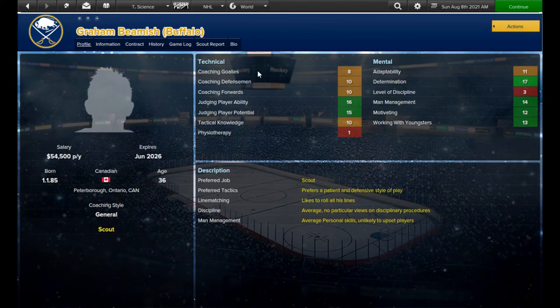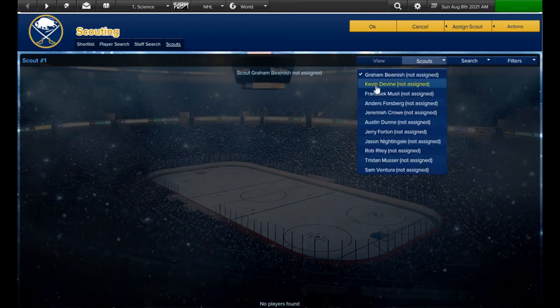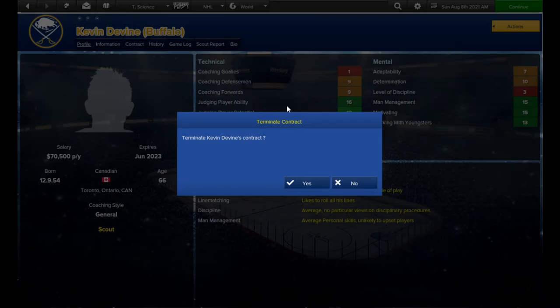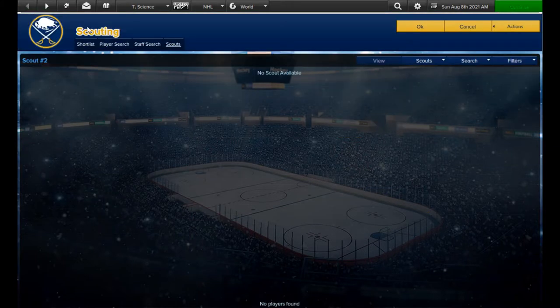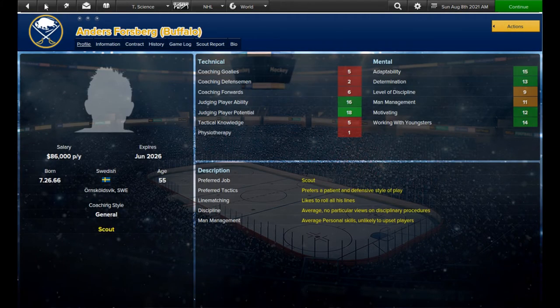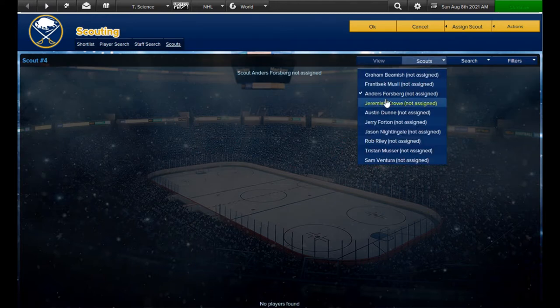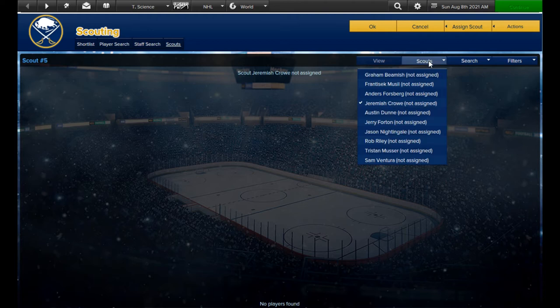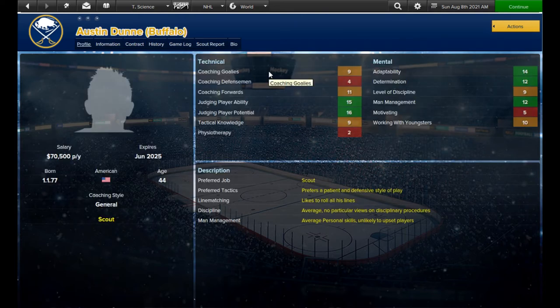For my scouts I go with 10 scouts total. 5 will focus on the entry draft. Another scouts the NHL and there's another assigned to the AHL. There's one with a decent tactics score who'll scout the upcoming competition. There's also one who scouts youth players who are under 17. And finally there's one last scout who acts as a gopher doing all kinds of assignments for me. Early on he'll scout my own team and also the AHL farm team, then he's used as needed.